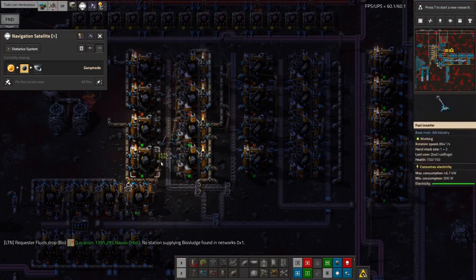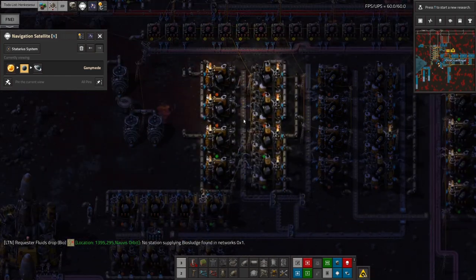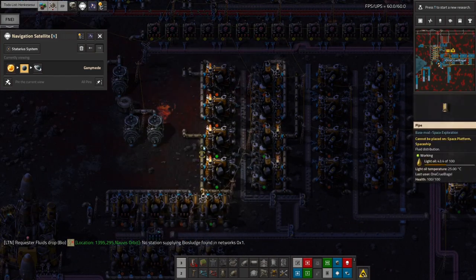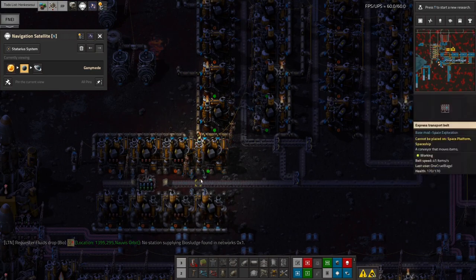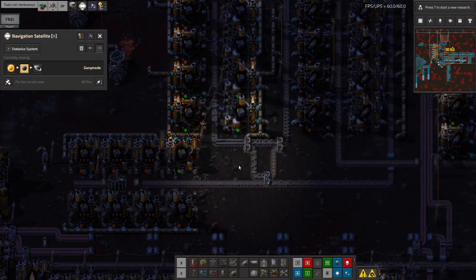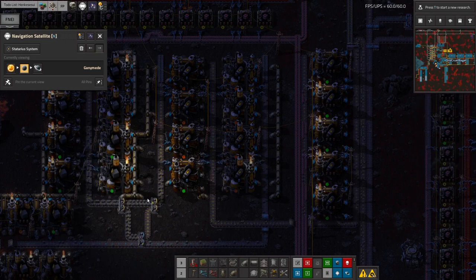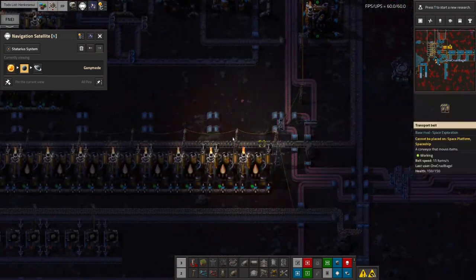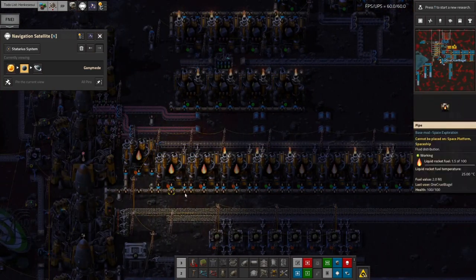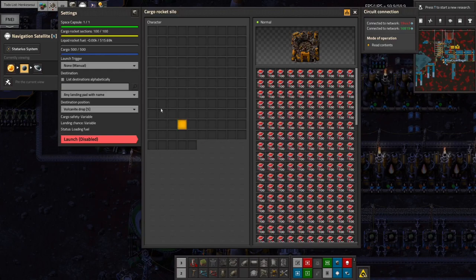Then it comes down here — that's all being made into solid fuel, as you can see quite a lot coming out through here, and then a little bit down here. So this is using the petroleum gas and the light oil. We're not using it quite as fast as we should because I've had some issues with it being used up too quickly. Then over here we're turning some of the light oil and all of this solid fuel into rocket fuel, which is then being passed around here to be turned into liquid rocket fuel for the rocket — and we're still not really producing it quite as fast as I would like.